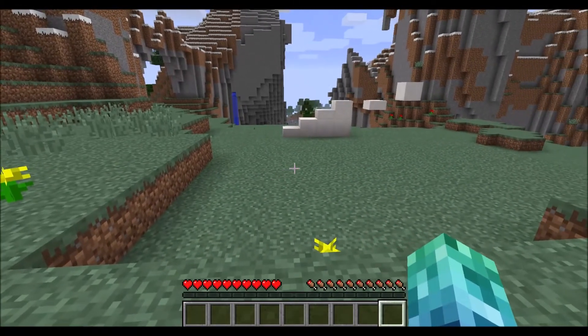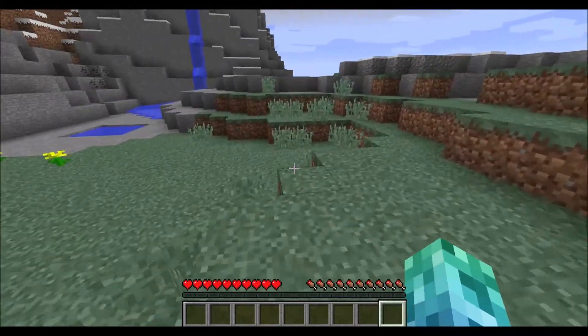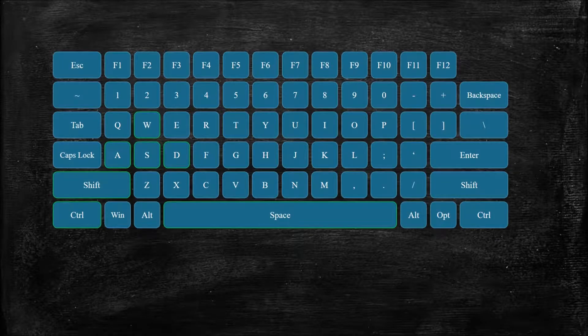We've now covered all of the basic movement keys. As you play, this configuration will begin to feel natural. But if you're new to keyboard gaming, you will want to practice running around in your world for a little while. If you need to pause or change any of the menu options, you can press escape.